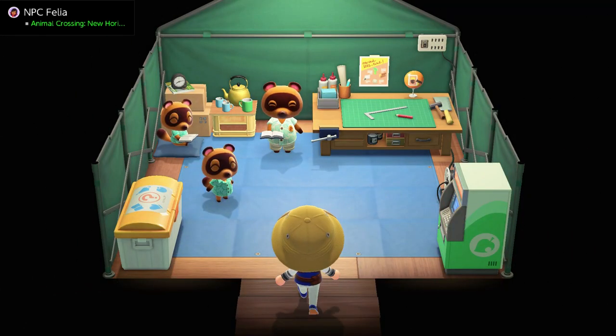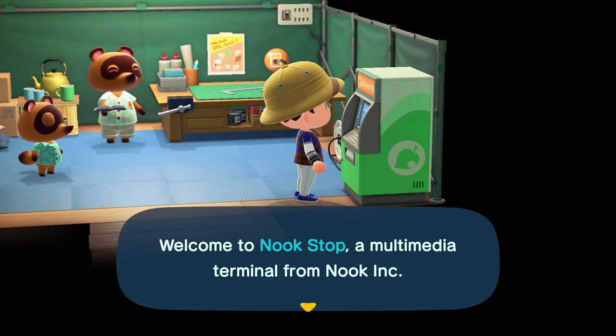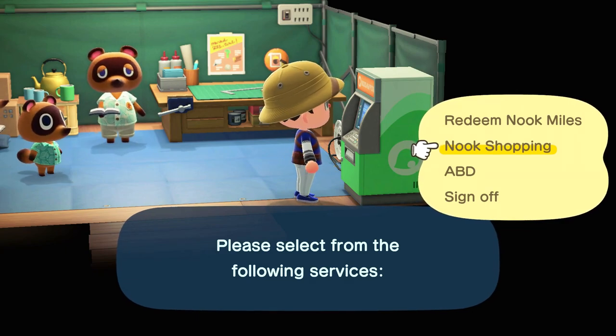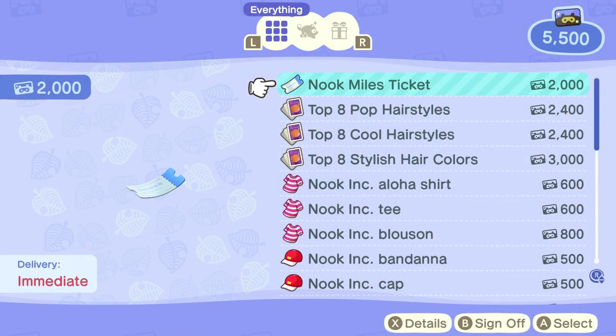The other way is to use that machine — it's called the Nook Stop. At the Nook Stop you can redeem Nook Miles or go Nook Shopping, which uses bells. Redeeming Nook Miles is what you're going to want to do.